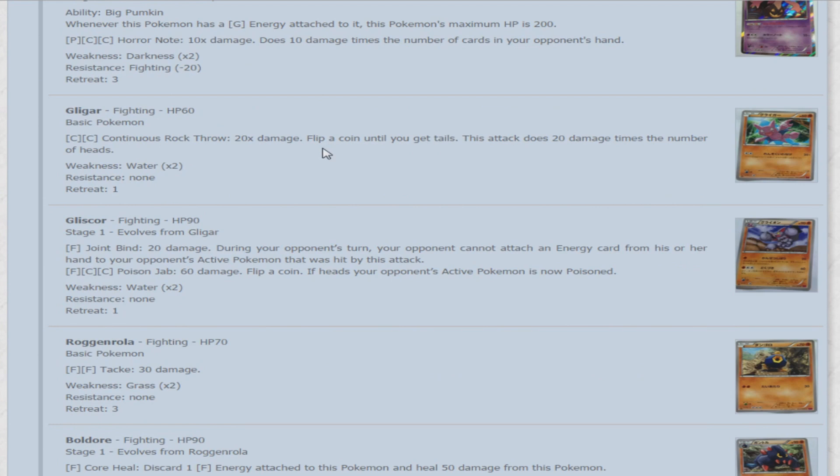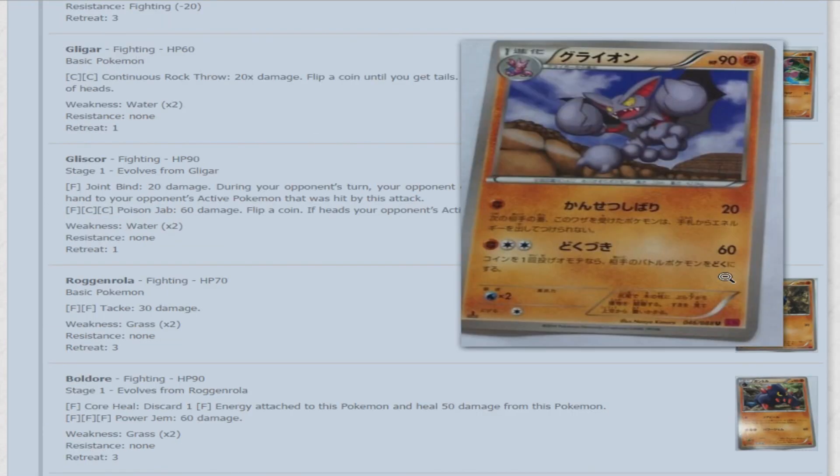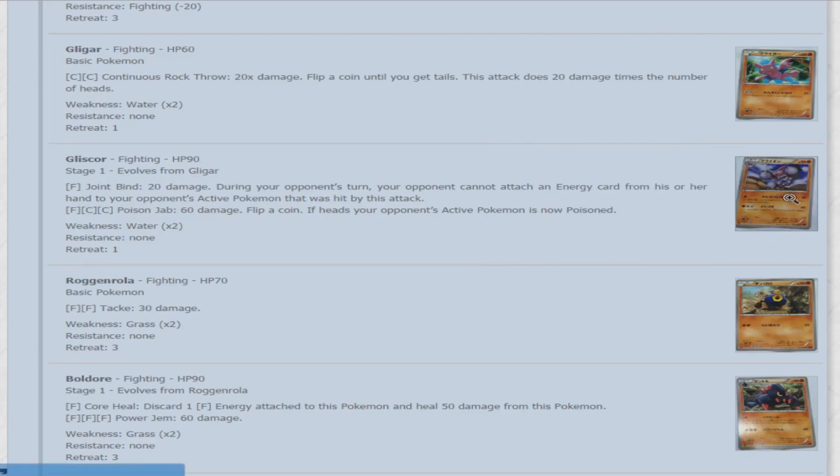Then we have Gligar — 60 HP. For two colorless, Continuous Rock Throw does 20 times the number of heads on flips until you get tails. And Gliscor is actually a very cool card. For one fighting energy, Joint Bind does 20 damage, and during your opponent's turn your opponent cannot attach an energy card from hand to the Pokemon hit by this attack. Throw a Strong Energy and Muscle Band on there and that's 60 for 1 energy while locking energy attachment — very cool. Its second attack for fighting and two colorless, Poison Jab, does 60 damage; flip a coin, if heads your opponent's active Pokemon is now poisoned. I really think that's going to be quite an interesting card in the format, going along with the recent fighting sets.